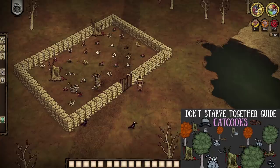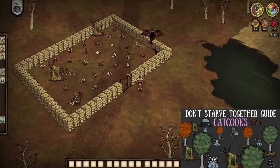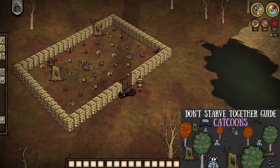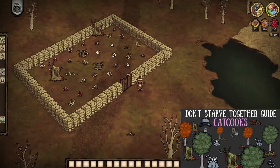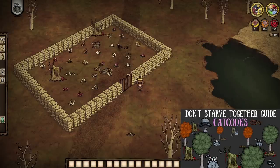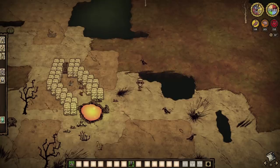Before we wrap up with lunar flies, let us discuss more efficient butterfly farming. A lot of folks swear by catcoon farming — and while it is one where you have to do literally nothing while they swat at the fluttering beasts, they usually miss, and they also eat the dang wings. So really, this is more of a butter farm at the end of the day. Unless you get lucky with stump spawns, you'll have to move some catcoons yourself, which just takes effort. Not my choice — cut the crap and keep it simple.